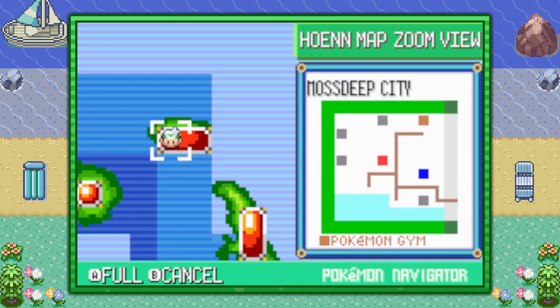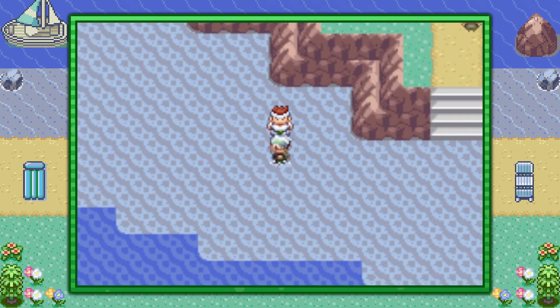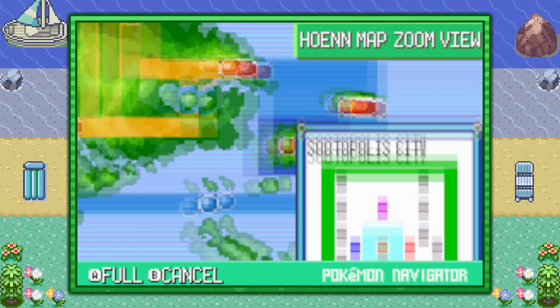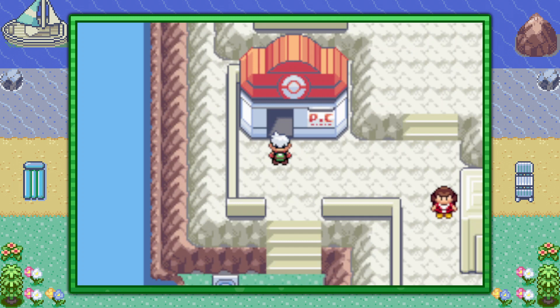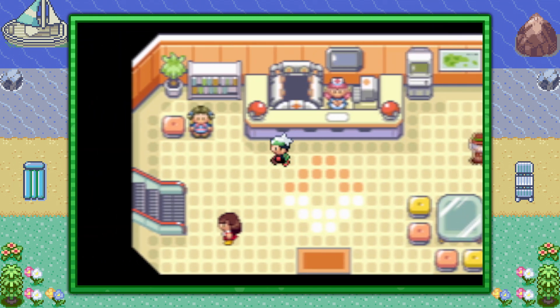To teach your Pokemon the move Dynamic Punch, go ahead and fly on over to Mossdeep City and speak to this Karate guy in the shallow water. If you're looking to teach your Pokemon the move Double Edge, go ahead and visit Sootopolis City and go inside the Pokemon Center and speak to the girl in the upper left-hand corner.